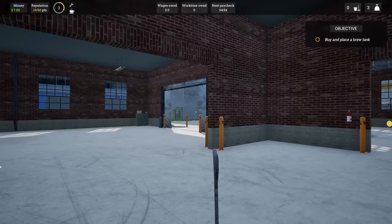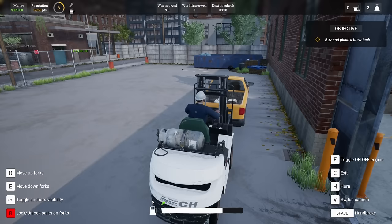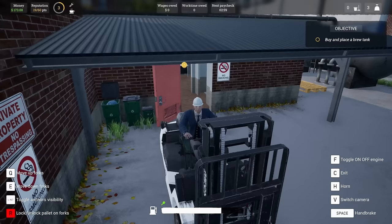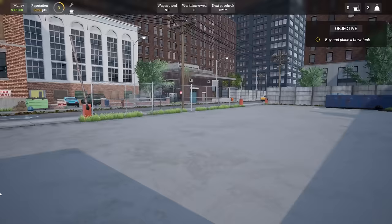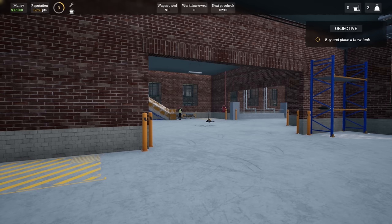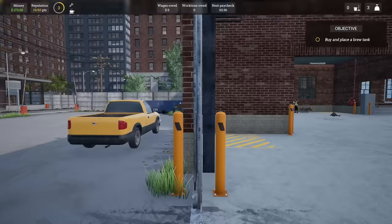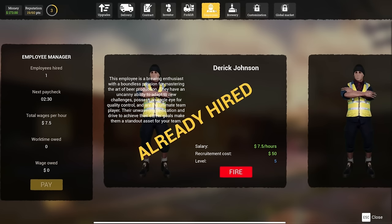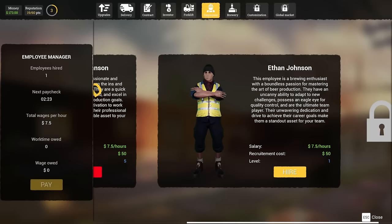Those seven bags netted us pretty good - we have 173 now, which is not terrible. We've got fuel on this guy. I'm going to go ahead and pay my worker and then get more money and more bags. What if you can hire somebody to operate a forklift? If I could hire somebody to automatically deliver this stuff for me, I would totally do that. Let's check what the employee jobs are - recruitment cost is 50.